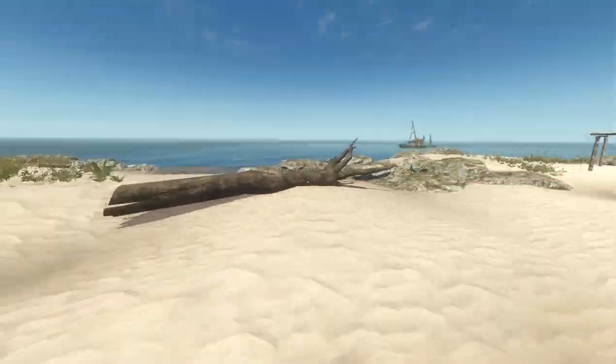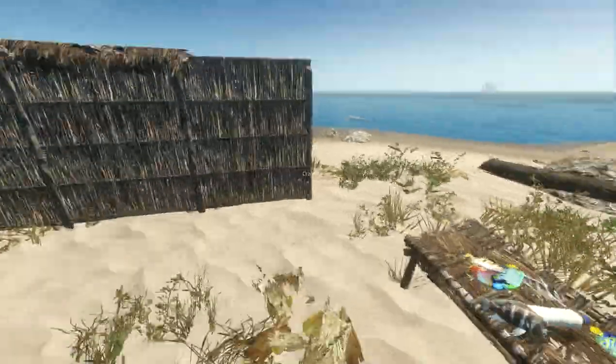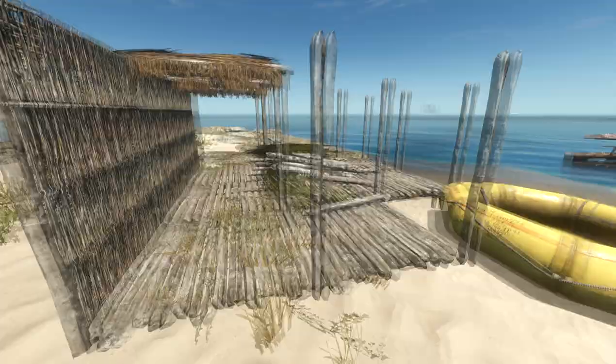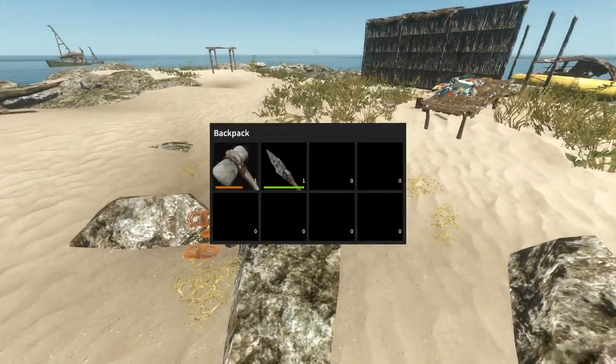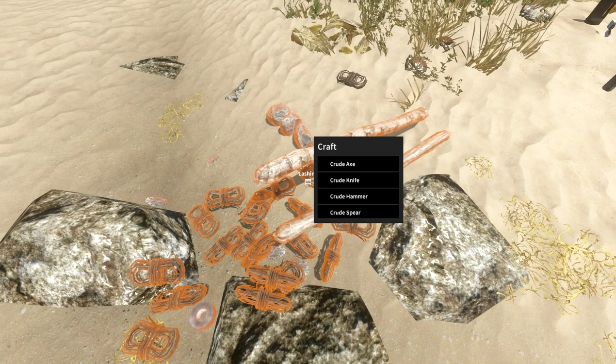Hey guys, it's Steven here back with another Stranded Deep video. Today the guide is going to be on building a house. This is the house so far. We're gonna teach you guys how to build a house. The first thing we're gonna need is the crude hammer. In order to make the crude hammer: